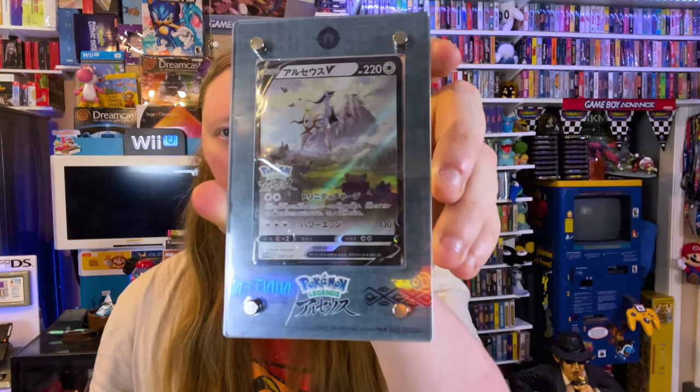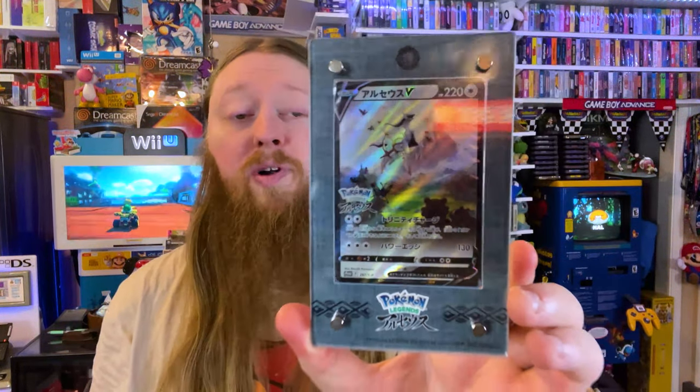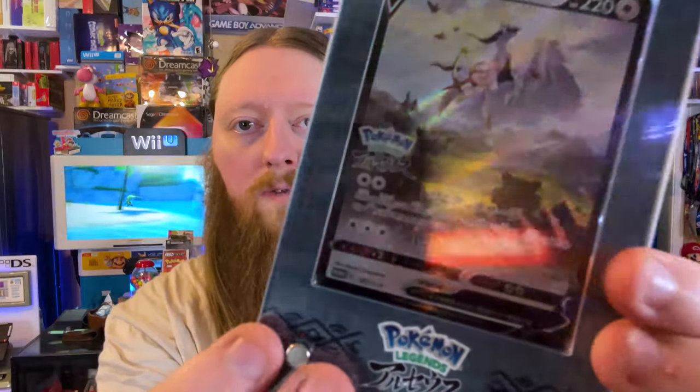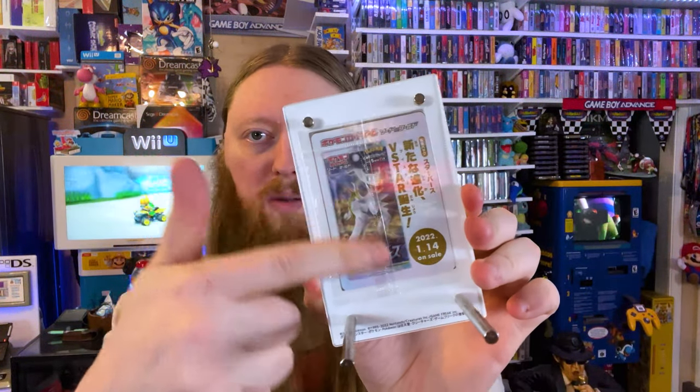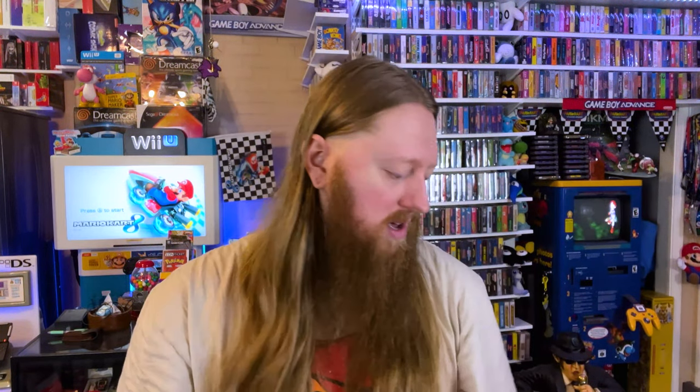And then kind of in the same vein, I have this - it's a little stand, so it kind of sits like that. I also have the original box for the stand, but this card is the Japanese pre-order bonus for the game. You can see it's got the logo for the game printed on the card. This card is still sealed in its little plastic baggie with the little info card on the back. The stand was something you could buy separately, and I found this with one of the places we normally order from in Japan. I actually got the stand first, and then I was like, well, now I have to get the card. Very, very cool.